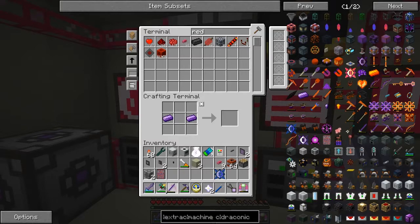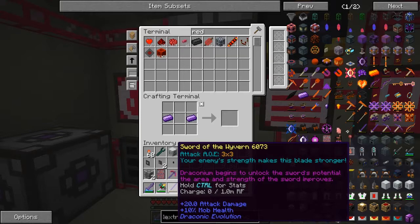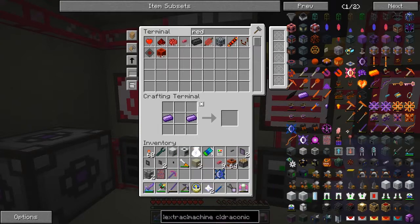Let's have a look at this thing. 20% attack damage — so that should be a one-hit kill — and 10% mob health. Basically the draconic blade unlocks the sword's power, potential of area of strength and improvements. Your enemy's strength makes this blade stronger — so the harder the enemy the better it is. Use an upgrade modifier to boost these stacks.